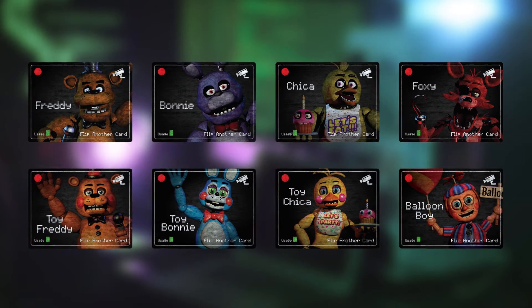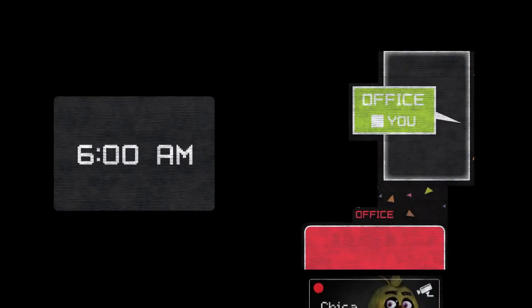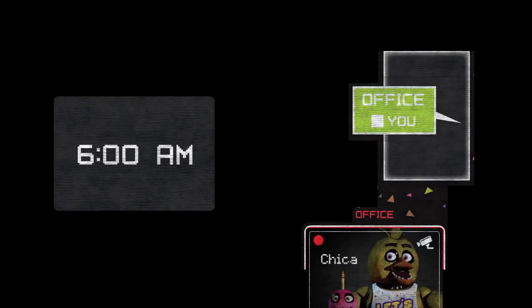Good luck surviving the night. To win, you must survive until 6am without an animatronic moving into your office. To get started, set up the game as shown in the instructions. Each round represents 30 minutes of your shift at Freddy Fazbear's Pizza, and each round is split into three phases.